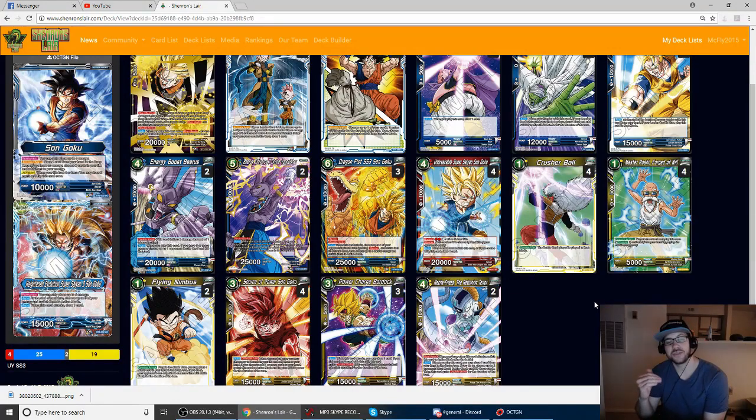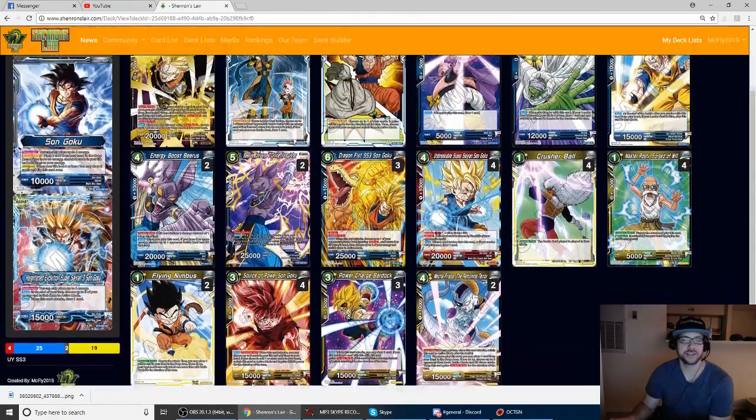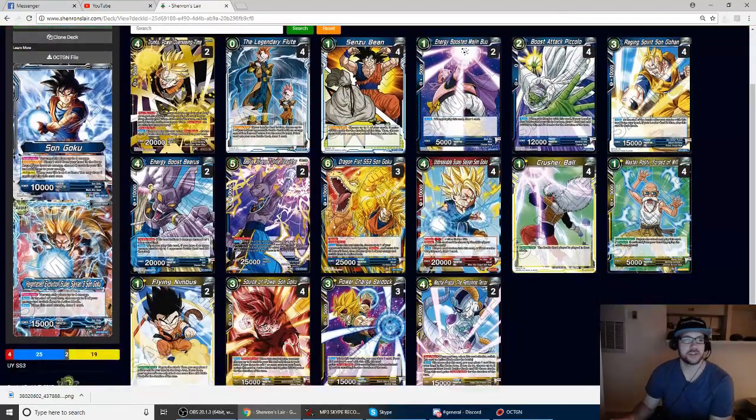I wanted to give you guys a look into testing so far from decks I've been playing and brewing. This is one of the decks I really like right now in this format — blue yellow SS3. We're taking a lot of the same principles from mid-range and control decks and trying to compete on the current axes: flute aggro, blue control, blue green, and finding a deck that can come back from Chain Zeno and put pressure on the opponent.